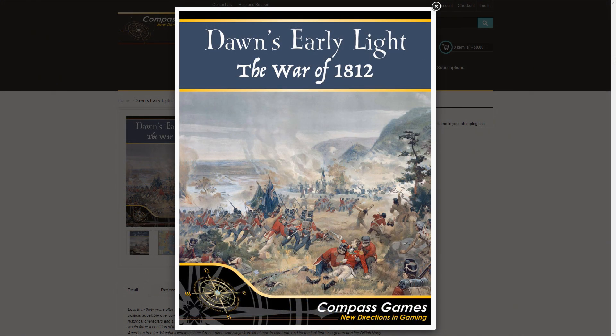Compass Games is shipping its Dawn's Early Light: The War of 1812 to the stores. Designed by David McDonough, it's a card-driven game for two players which recreates the fighting between the United States and Great Britain in 1812. Dawn's Early Light allows interaction between politics, economics and military affairs.